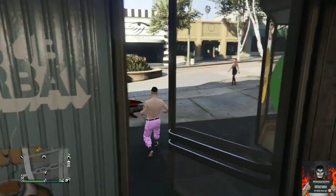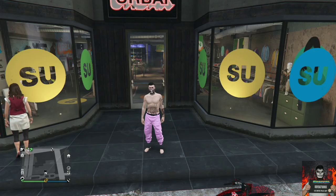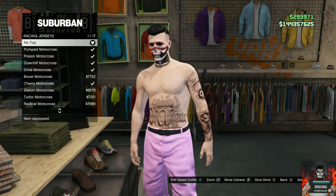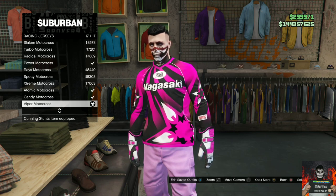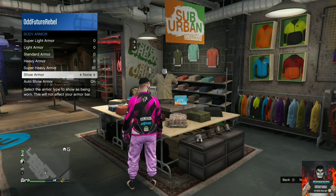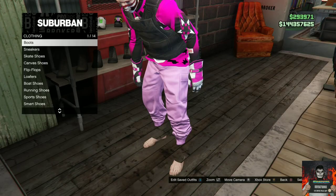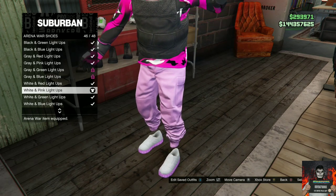Let's move on to the next outfit tutorial. I will be showing you how to make another cool pink jogger outfit. With your pink joggers, head over to the closest clothing store, go to the top section, go to the racing jerseys, and purchase the Viper Motocross. Then open your interaction menu, go to inventory, go to body armor, go to show armor, and put it on the standard armor. Head over to the shoe section, go to the arena war shoes, and purchase the white and pink light-ups.